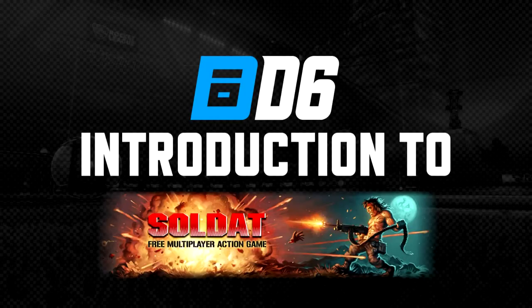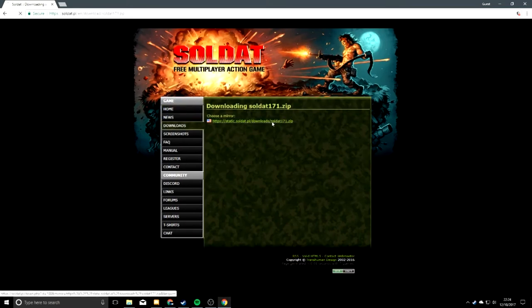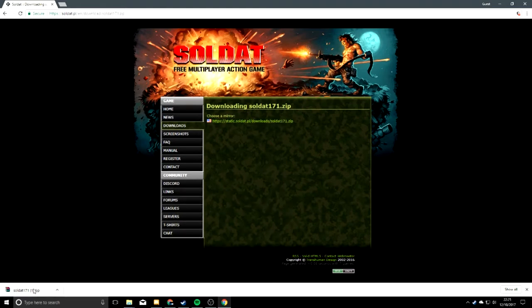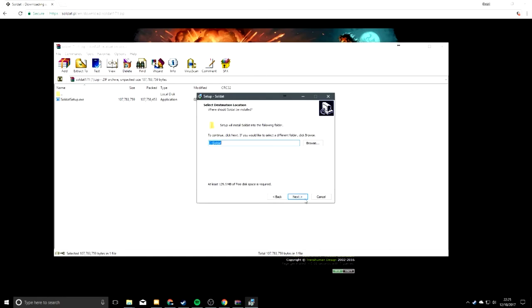Hello and welcome to Division 6's introduction to Soldat, from installation all the way to gameplay. So go to soldat.pl — there's a big download now button. It has a link to a zip file, and once you've downloaded that, opened it up, and started the install from inside the zip file, you can choose where it installs to and create a desktop shortcut, and that's that.